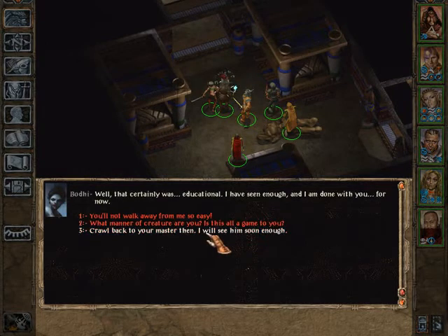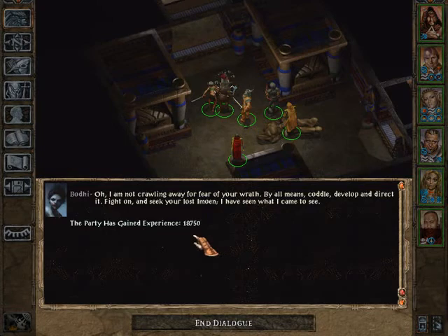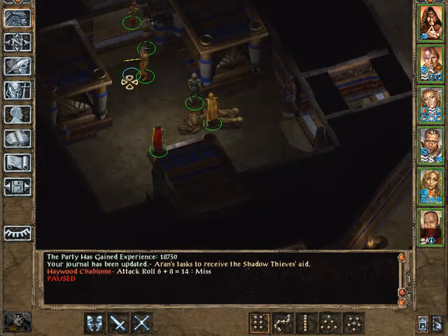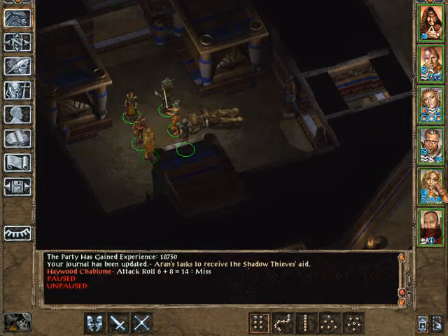Crawl back to your master then - I will see him soon enough. I am not crawling away for fear of your wrath. By all means, coddle, develop, and direct it. Fight on - I have seen what I came to see. She goes. We can't kill her right now, but maybe later. I have to use another one of those restoration scrolls - those level drain effects are really annoying.